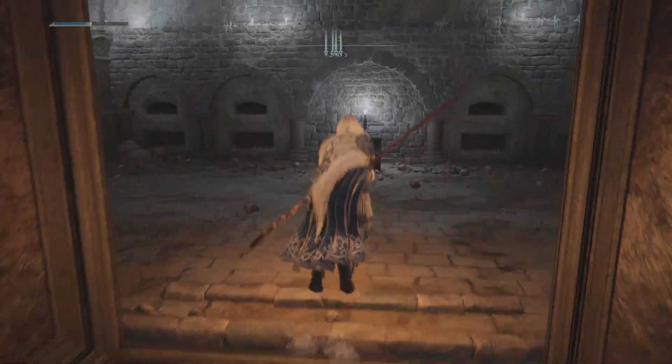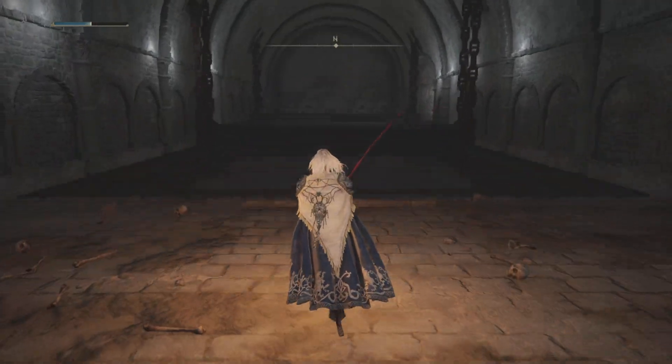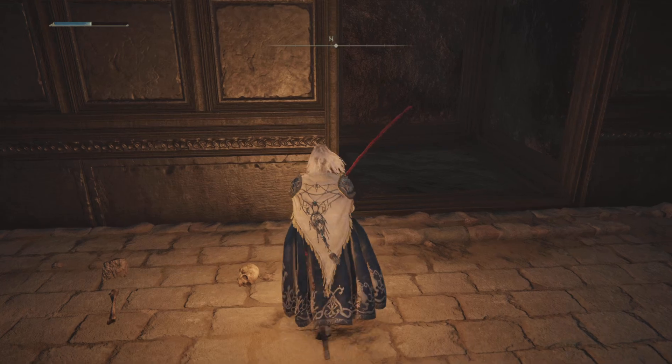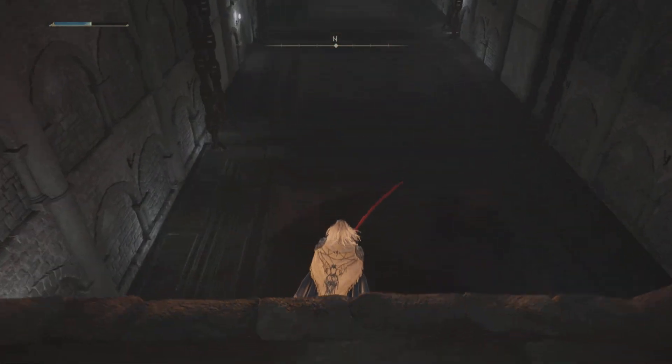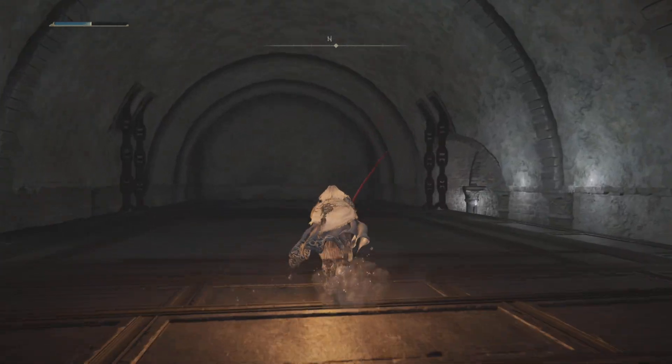This is the secret area - this is where you're going to find the Blink Bolt Ash of War. If you go further and jump on top of this area, there's another section over there in the corner.